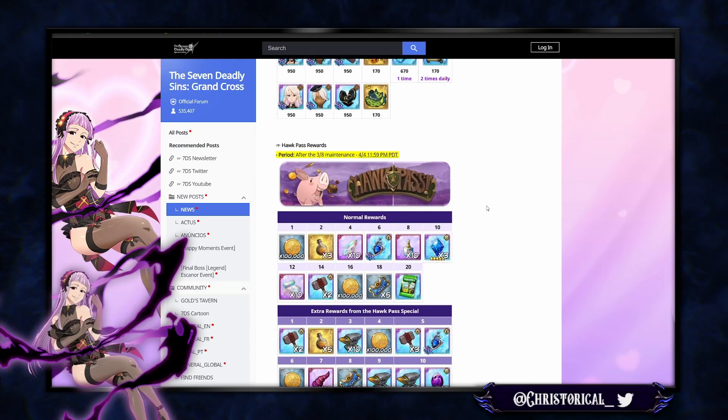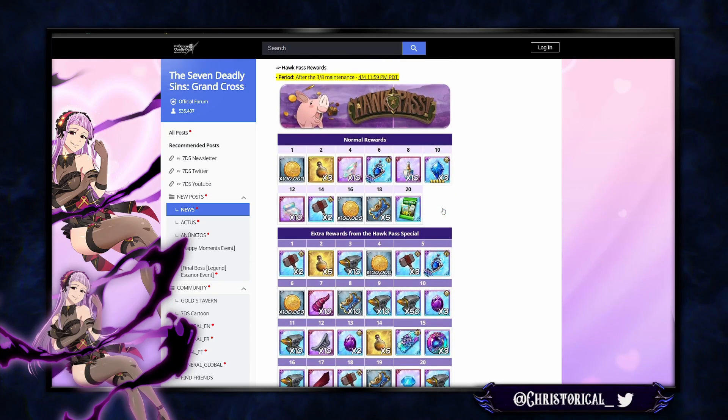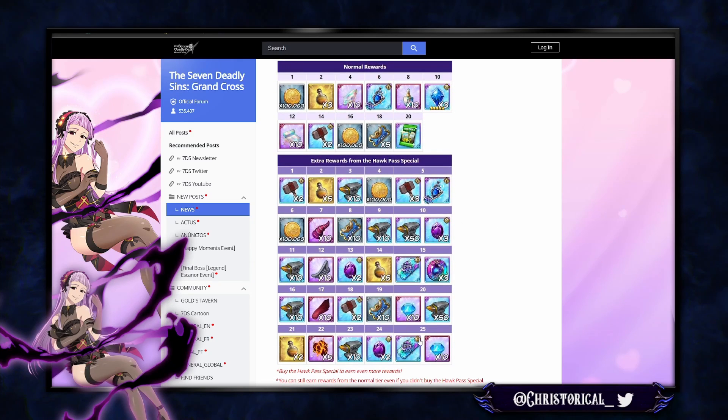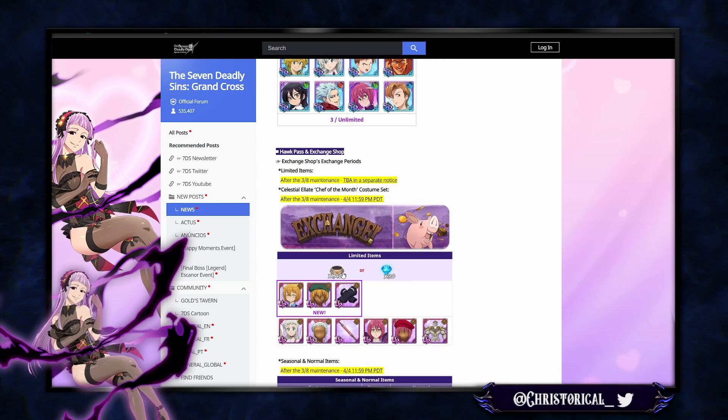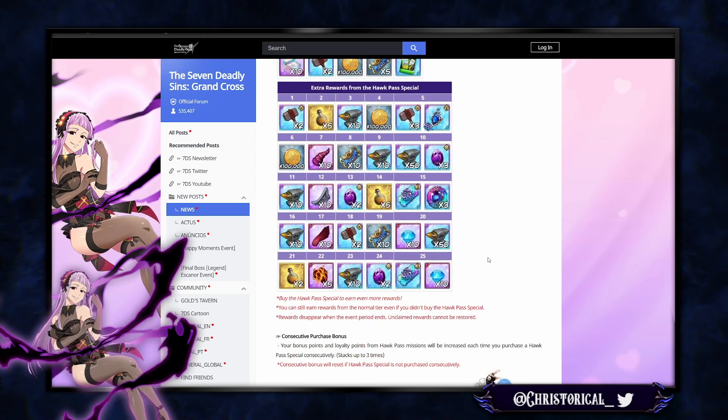The Hawk pass rewards should increase past level 25, because you get so many points with the bulls you could easily hit level 50. This could be so much better value.